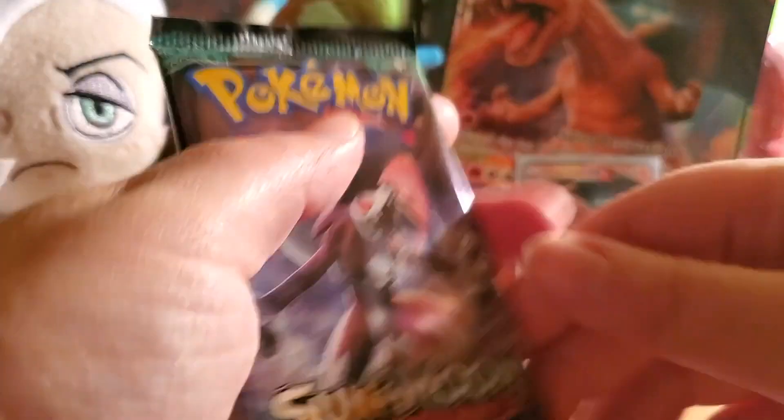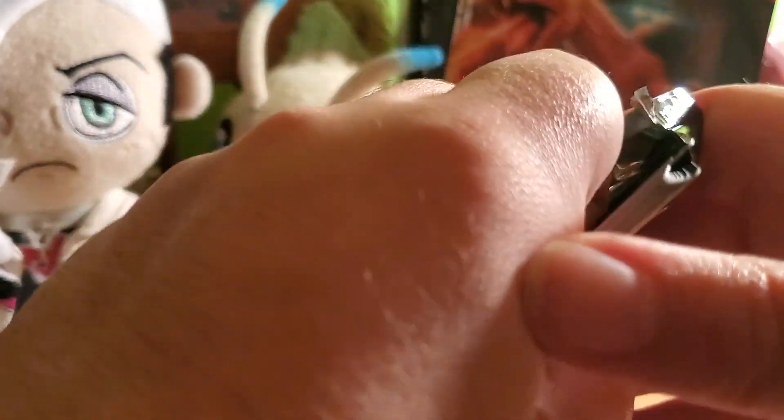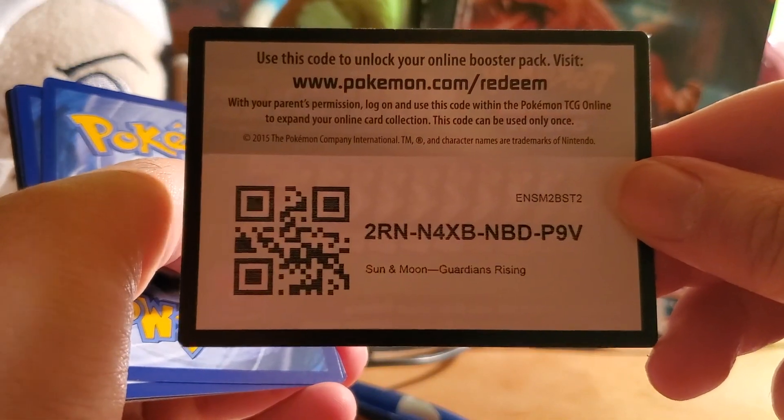Now we move on to the bigger packs. We've got Sun and Moon Guardians Rising — I believe the Full Art Tapu Lele GX is where it's at, and I think a Secret Rare Trainer too, but honestly I don't know. But anyway, we're not gonna get anything because we've got a green card, and that's how it usually goes. Get it while it's hot!